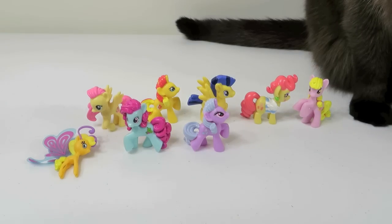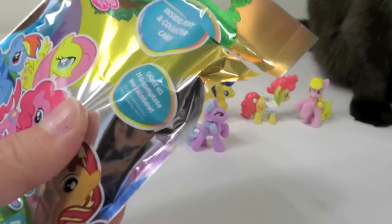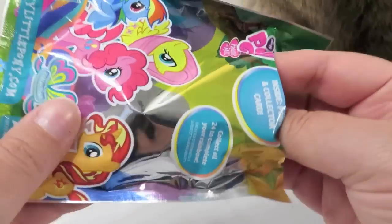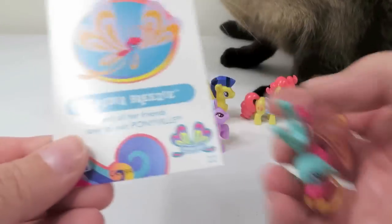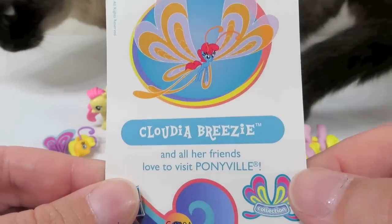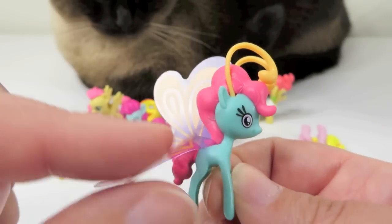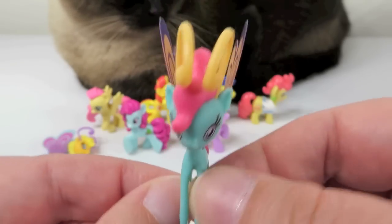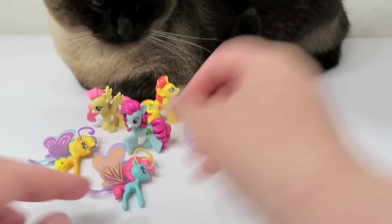That's AX — and Simon's knocking everything over again. It's another one of the Breezies. This is Claudia Breezy, and all her friends love to visit Ponyville. Here's Claudia Breezy. Again, she has the see-through wings — hers are lavender and orange. These are really cute, but they have teeny tiny little legs.